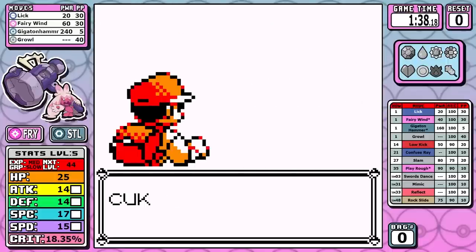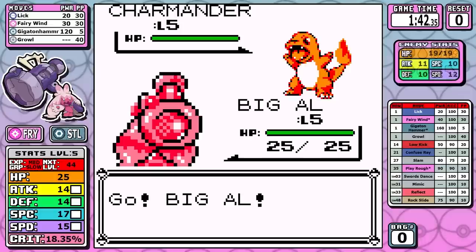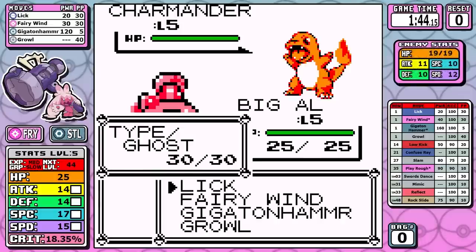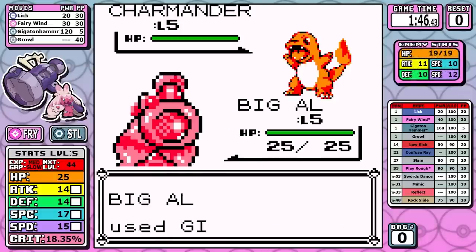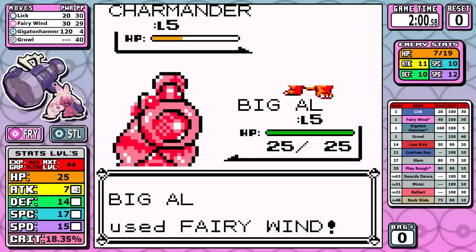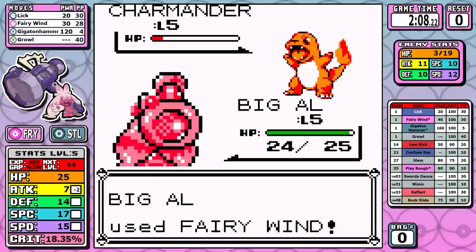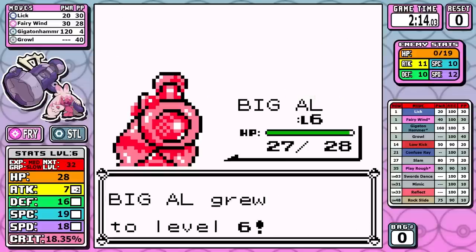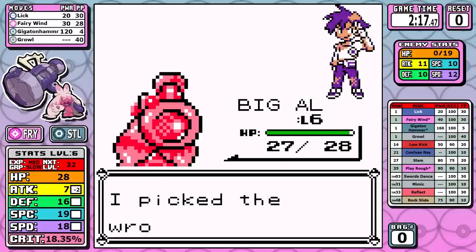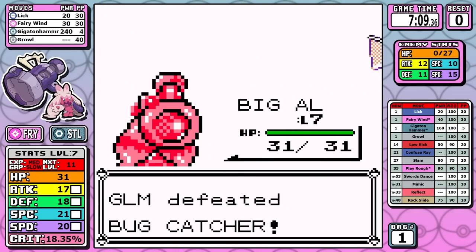Looking at the first rival battle, I'm not really thinking about anything other than hitting something over the head with Gigaton Hammer immediately. I figured that even though it's resisted, 120 effective power would be good enough — but I was wrong. Not only do I have to recharge, I take an additional two Fairy Winds to knock it out. Starting the game against Charmander is just a little foreshadowing that maybe we aren't quite as strong as you might think. Outside of that, I do the bare minimum and go straight to Brock.